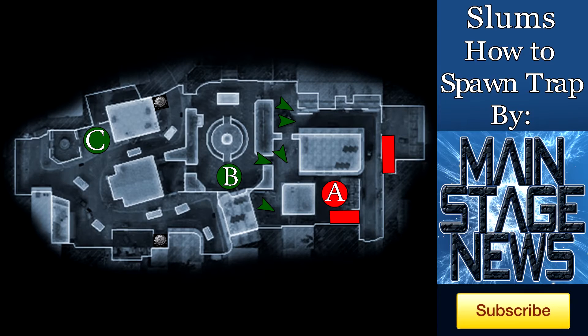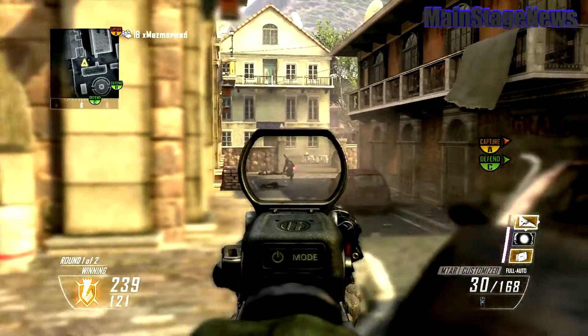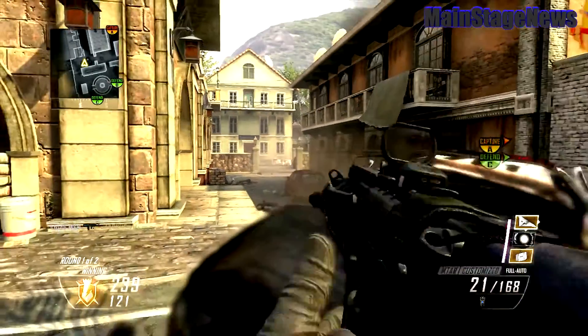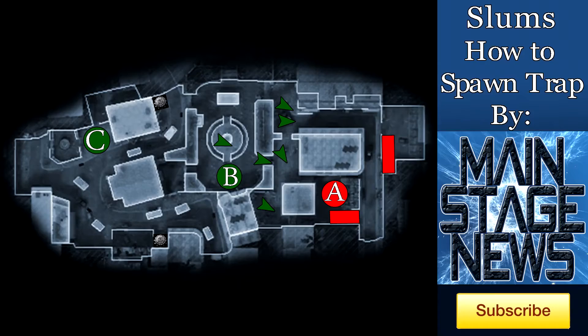The fifth guy should again be on the cop car, this time on the other side of the cop car. The same rules apply to him. One thing I want to mention is that tactical insertions really can help spawn trapping, so everybody can lay tactical insertions on the other side near the B flag, and this will allow them to hold the spawn trap even longer.